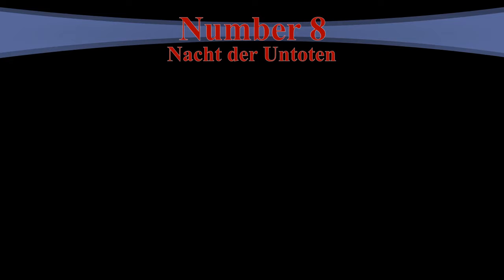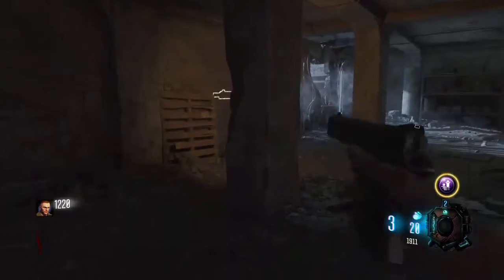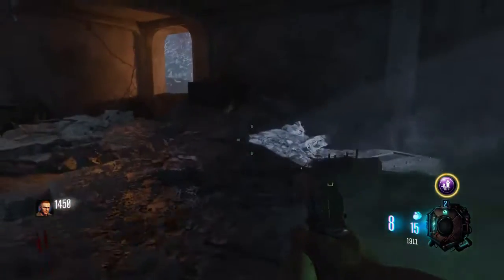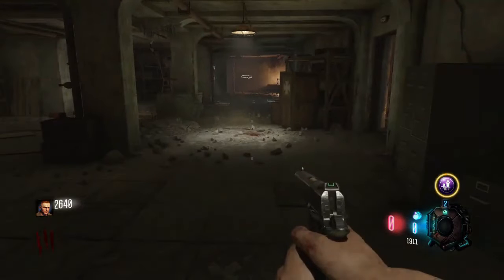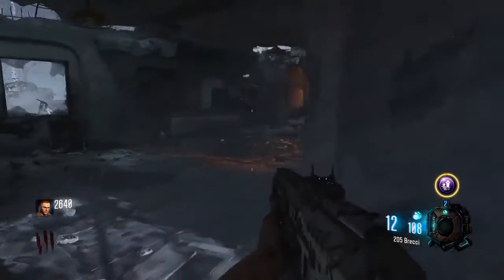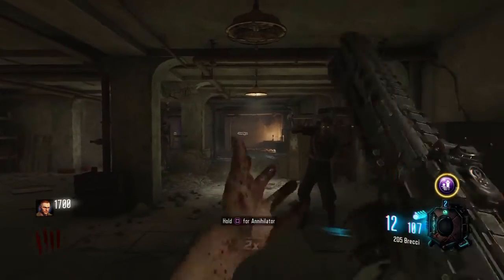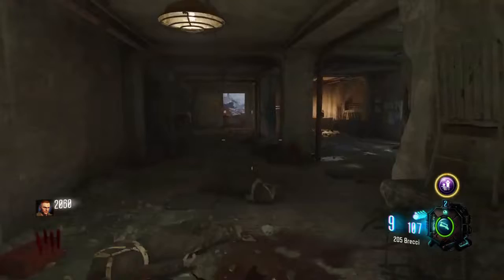Number 8: Nacht der Untoten. It's the very beginning of Zombies, what started it all in Call of Duty: World at War. Originally it featured no perks, but in remastered versions like this one included in Zombies Chronicles, it has a random perk machine, Gobblegum machines, and the mystery box stays in one place. It's also the introduction of the Ray Gun wonder weapon. I recommend keeping either the door or the upstairs staircase closed so zombies don't come from both directions. It's a simple, beginner-friendly map to go high rounds, and everything just goes up from here.